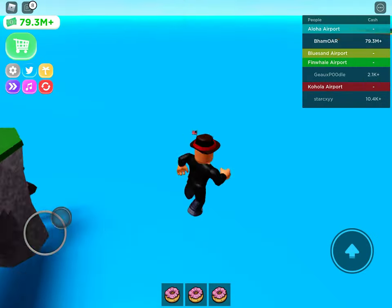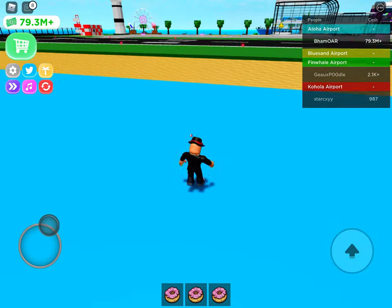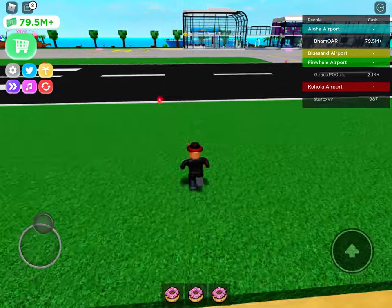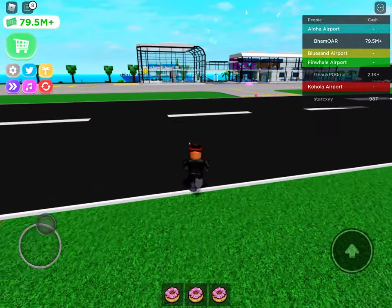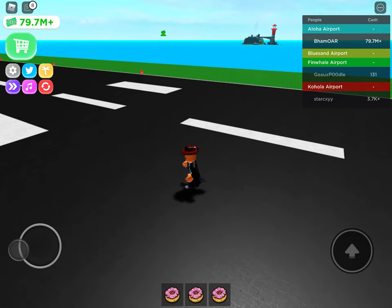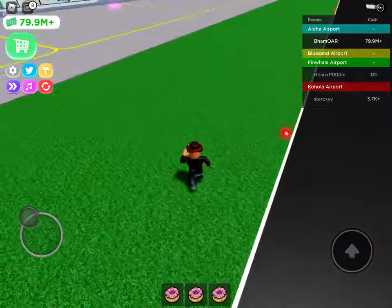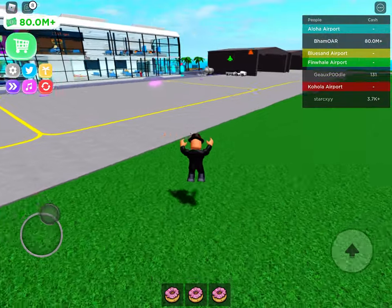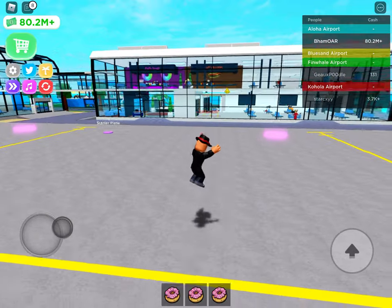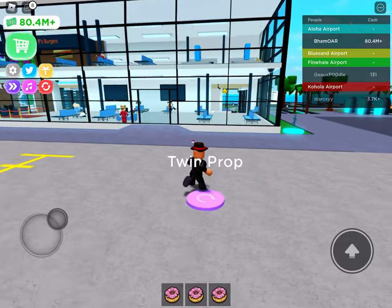Here's the cannon which costs 200,000 dollars. You get shot to your main island — well, kind of. It's a fun way to get back. That's still been there but I was just using it to show y'all in case you didn't know — it's another way to get back to your main island. Twin propeller.